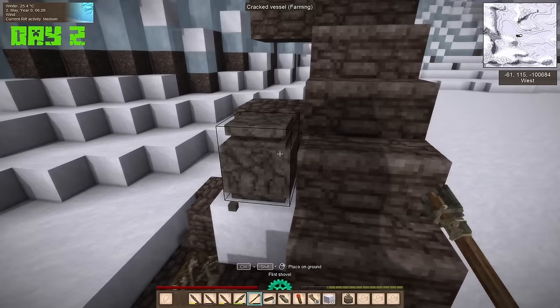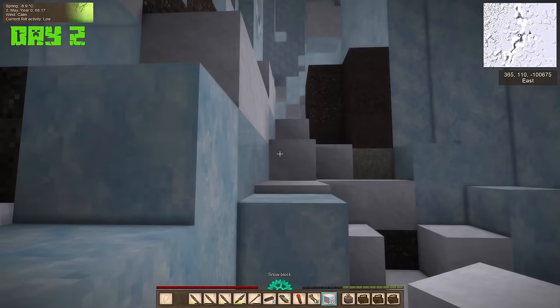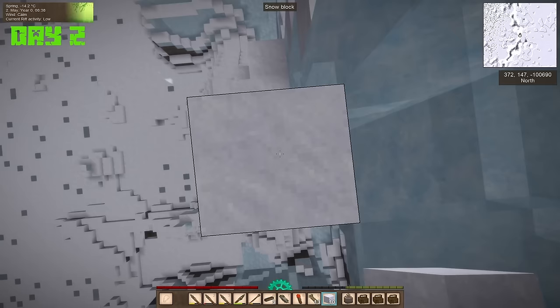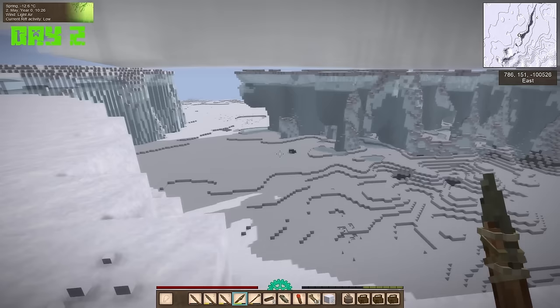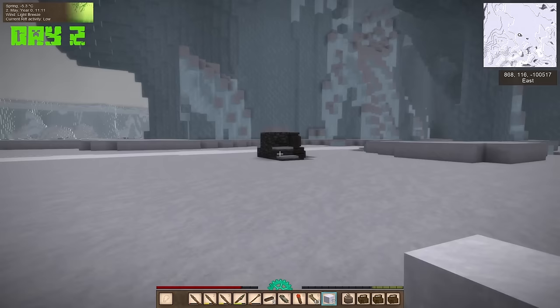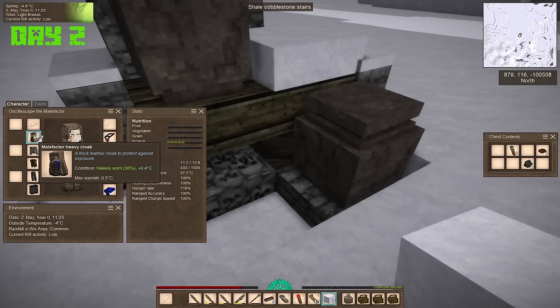Once I got my hunger bar under control, it was time to set out exploring for more ruins. I was lucky with a farming vessel dropping me three cattail baskets, and combined with another linen sack that dropped previously, my inventory space was looking good. Meanwhile, I was struggling to find anything to hunt in the valley. I knew that climbing onto a ridge would let me encounter more animals. These climbs are treacherous — arctic ridges contain more animals but no trees, no ruins, no nothing, and it was significantly colder up here. However, it did give me a good vantage point to scout for points of interest.